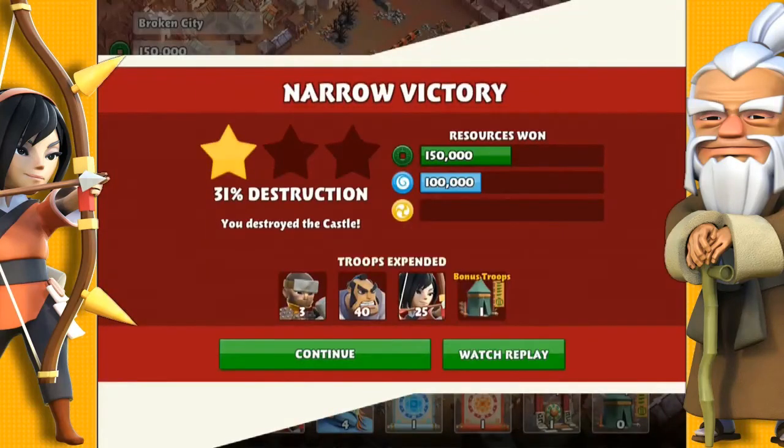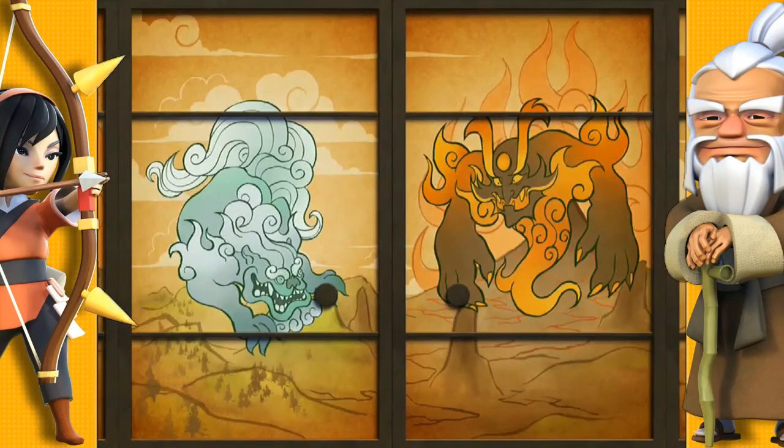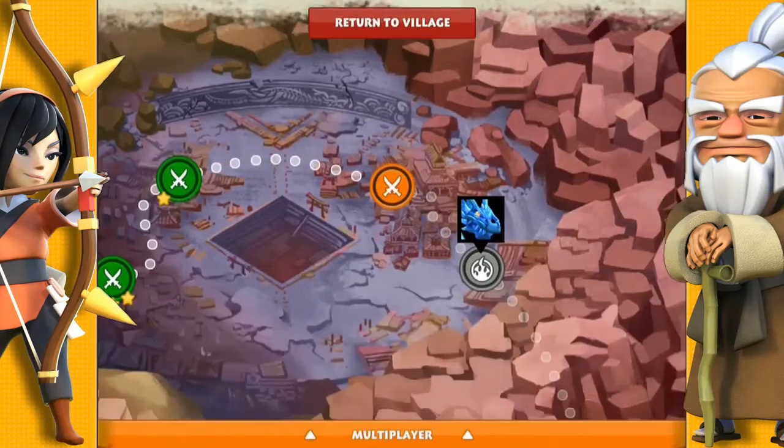I used level 2 archers, level 3 Samurai and level 4 Rams. The next mission is called Flying Threat.